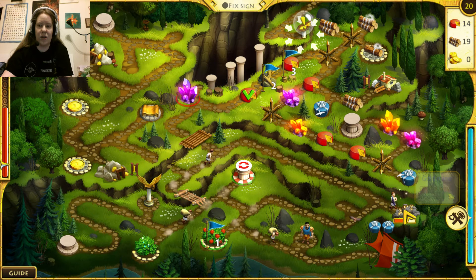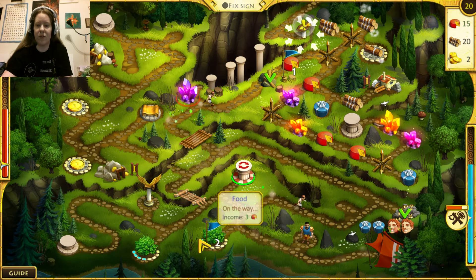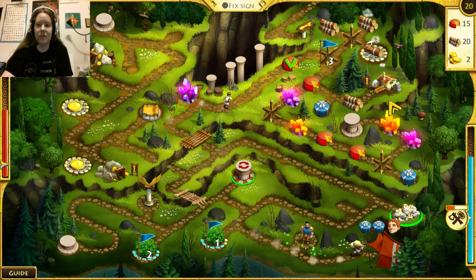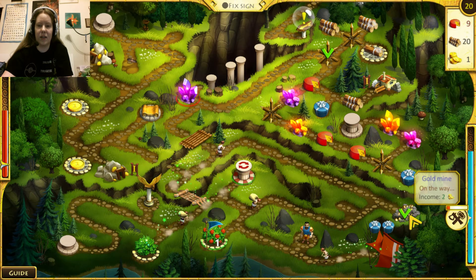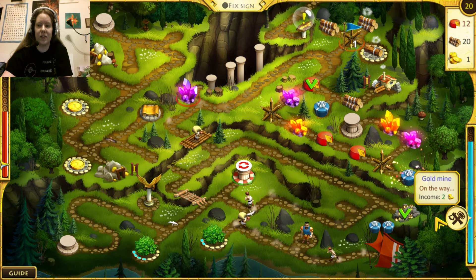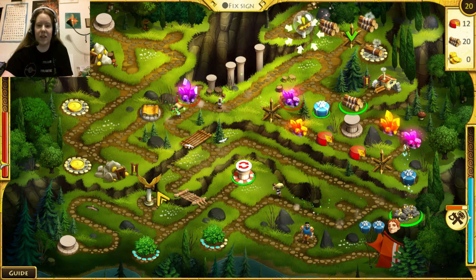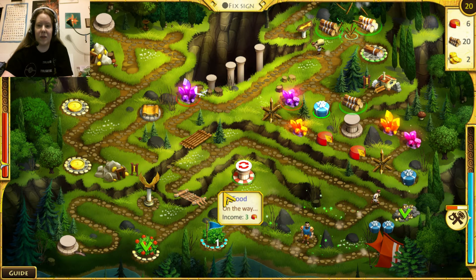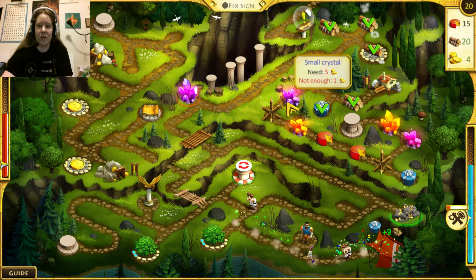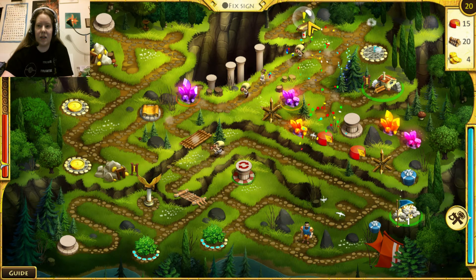We'll get rid of that stone. So soon we'll be able to break this, because I'm assuming we're going to need the lumber. What'd that do? Oh yay, we have a shortcut! That's very good — we should always make use of shortcuts. So once we finish up here — oh my goodness, we're short on lumber. That's bad. Don't want to be short on lumber. To get rid of this, because we want to hit the secret switch. We surely do.